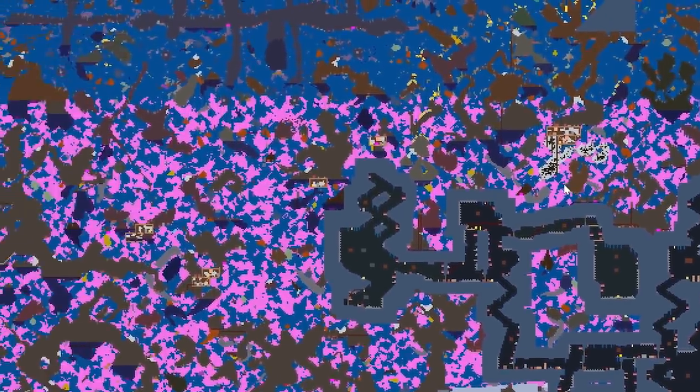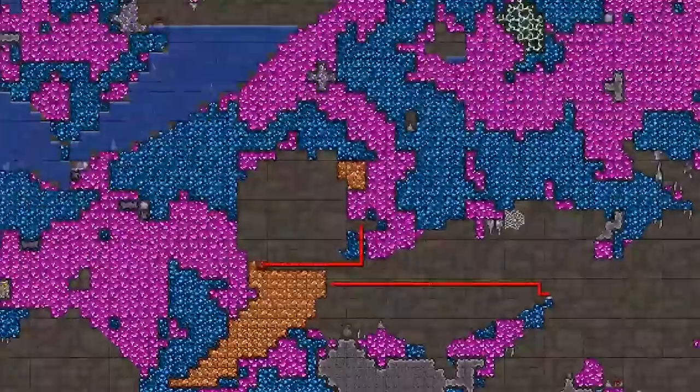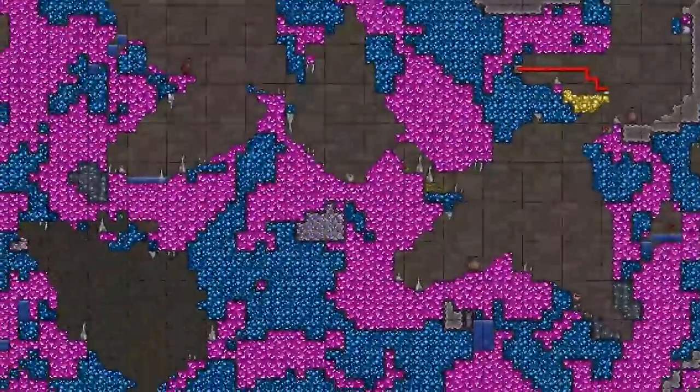As you can see, everything is completely replaced by ores. All of the stone, mud, dirt and everything like that is completely gone. So let's take a look at this world and we are going to be looking at a couple of things.